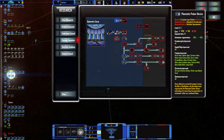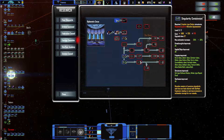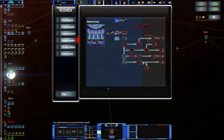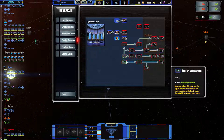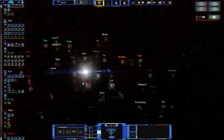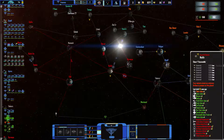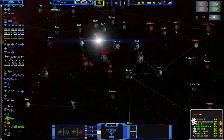Can I do the pact yet? Doesn't seem like it. It's researched now, so I guess I need these things for the pacts. Now what do I need? Well I have one in Romulan Appeasement. Not sure why I can't research it — that's pretty weird. It seems like they either lost this system — I think they did. That's pretty bad.